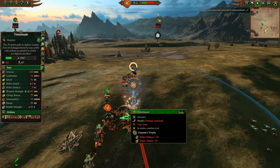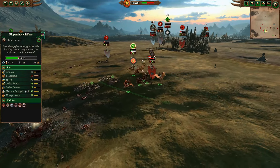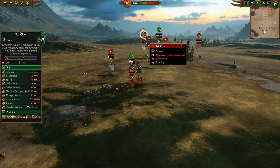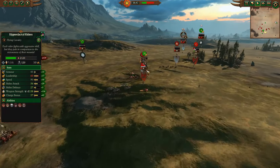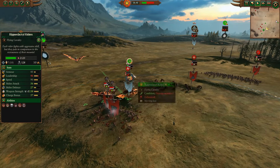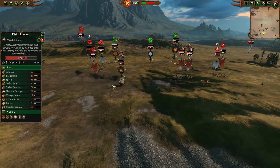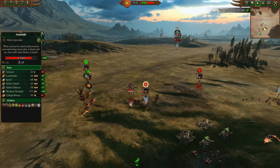Tehenowin is stuck fighting double Assassins with Assassin's Trophy on him. The Ripperdactyls are here to peel. There is no Skaven support for the Assassins. Ripperdactyls can get a good surround on them and maybe get that juicy damage they desire. Really, it's a ticking time bomb for the Skaven — once Ikkit gets off the battlefield, Tehenowin can cycle-route everything on this map because he's a big scary monster and their leadership without a Lord is just non-existent.